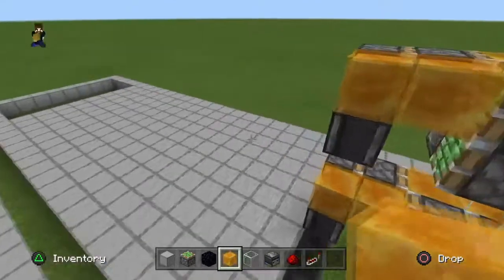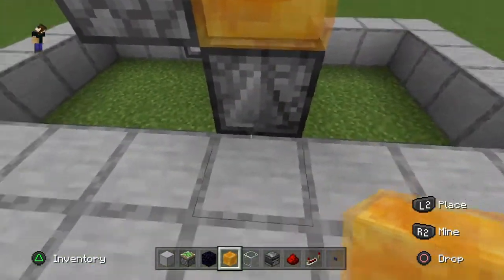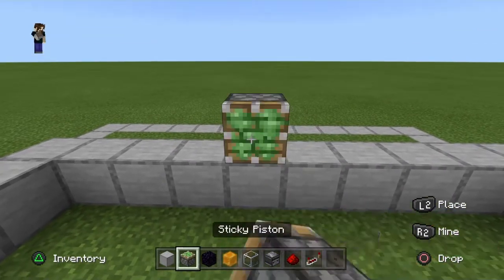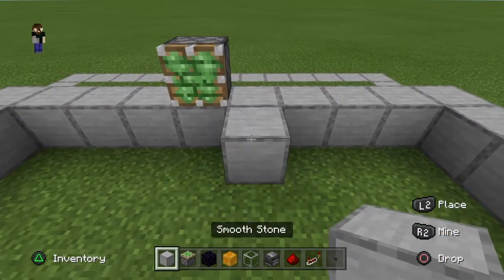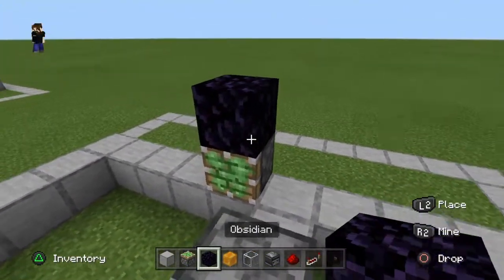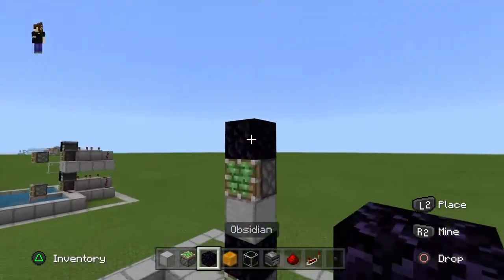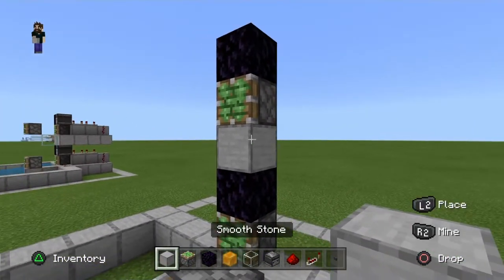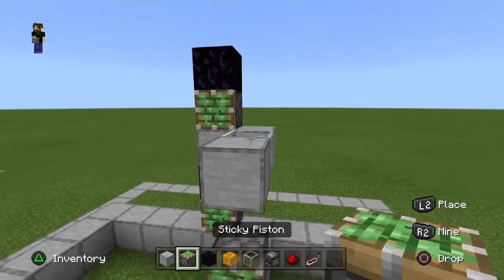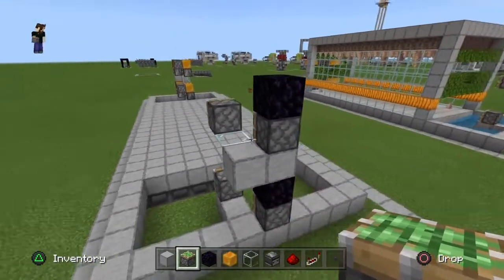To get the return docks in place, come to the side of your flying machines where the honey blocks and observers are exposed and go clear to the other end of the build on the outside border. Place another sticky piston facing in towards the farm, put two blocks on the ground next to it, then another sticky piston on top. Add obsidian on top with a placeholder block, then another sticky piston and another block of obsidian. Next to the placeholder, add a solid block, then a glass block or slab, and a temporary block to place the final sticky piston. Remove that temporary block.